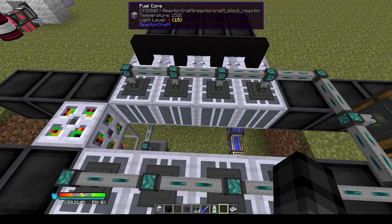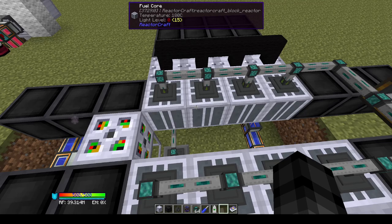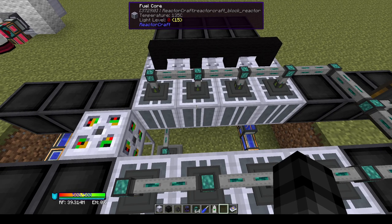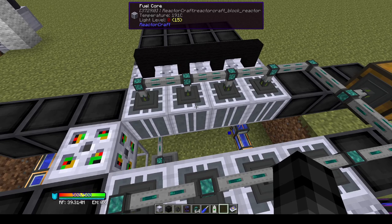I did once see an online calculator for ReactorCraft that would attempt to simulate a reactor, but I saw a different output in the calculator than in the game, so I would always take those results with a grain of salt. You'll want to leave the reactor running for a few hours at least, because each neutron impacting a fuel core only has a chance of causing a fission reaction. This means there's a chance of transient power spikes where a lot of neutrons cause fission reactions simultaneously, suddenly giving you a much higher temperature — and if you're already near the meltdown temperature, pushing over that is not great.